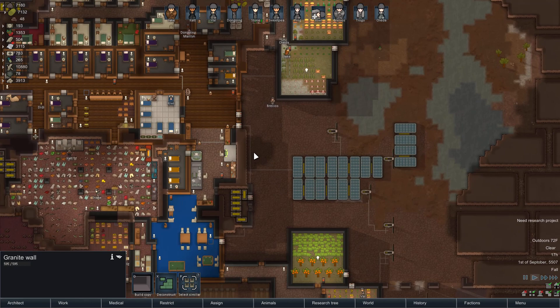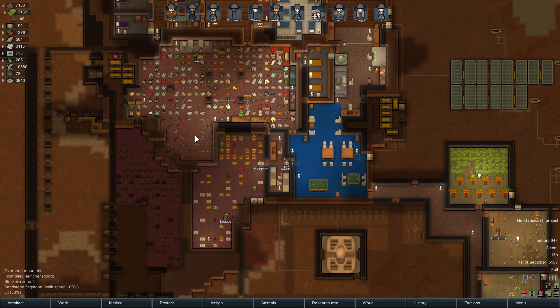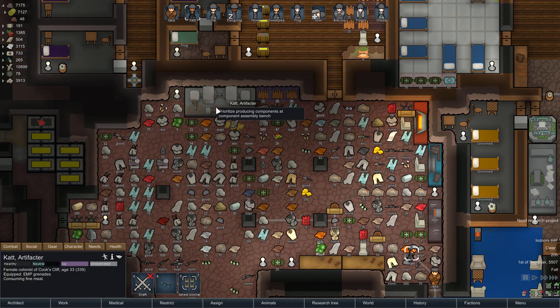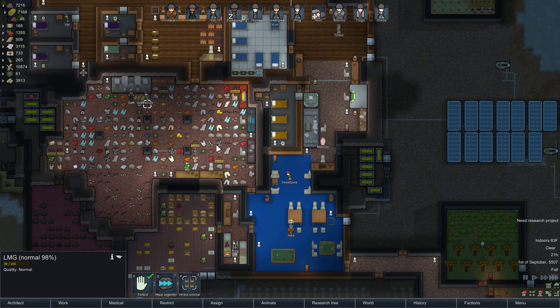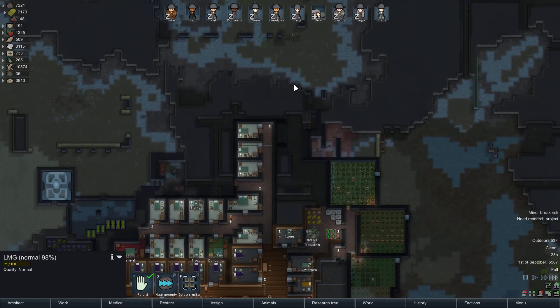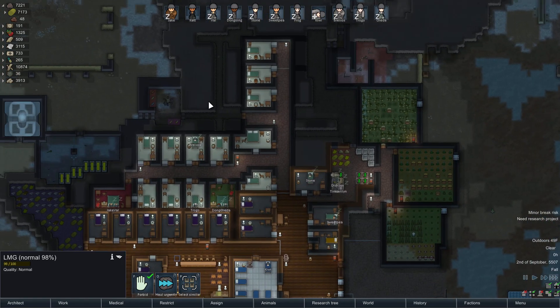We need a lot of things, but first off we need components. I'd also like to mine for steel so we can make even more stuff. Let's cancel that component and have Cat prioritize producing components. What can she work on — now she's working on a regular component, which should be significantly faster. We could really use a trade ship. I don't like our defenses as they stand right now — there are too many ways for sappers and other things to get around the defenses and into the base.